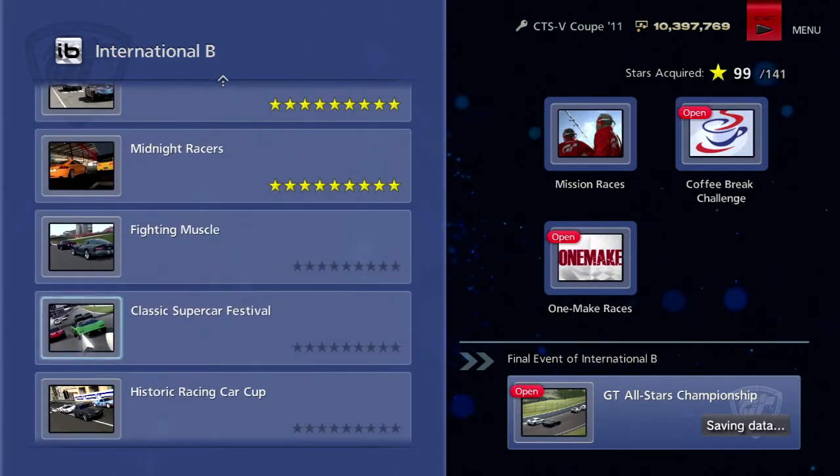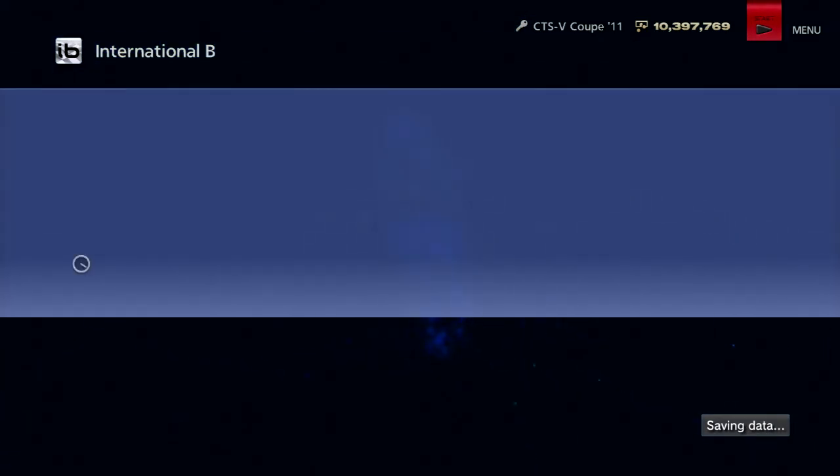We also have the Cadillac 100, because that's what CN is in Spanish. It's not going to be used in this game — maybe a GT4 when we unlock it there. We'll see.